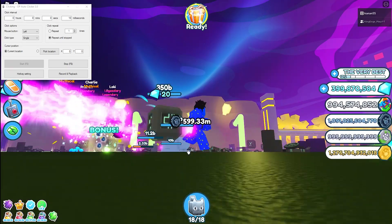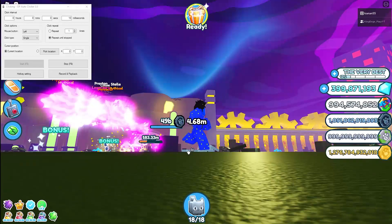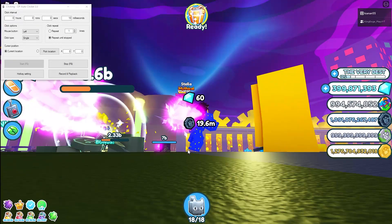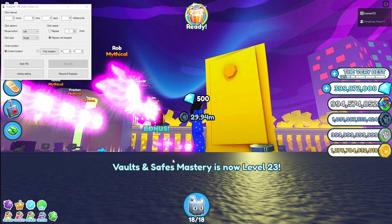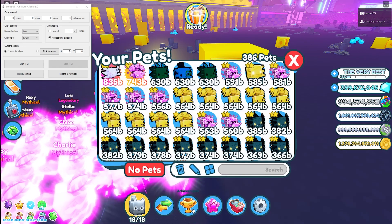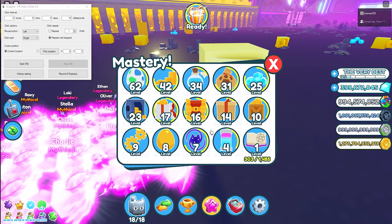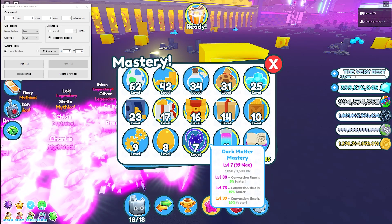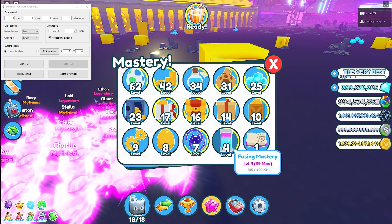Be sure to like and subscribe to my YouTube channel — I'd really appreciate it. If you enjoy my content, yeah. As you can see, my vaults and safes are already level 23 — that's how fast it is. With Dark Matter Pets, you can just basically level them — just make Dark Matter Pets and don't let them go to waste. It'll eventually come to you.